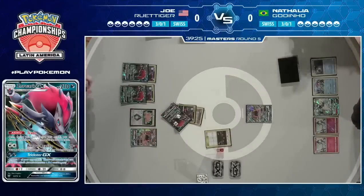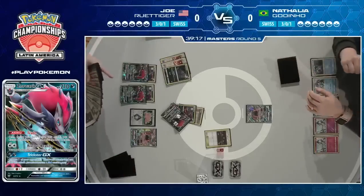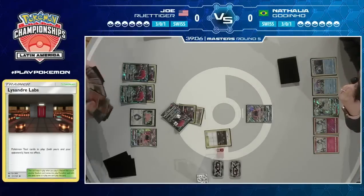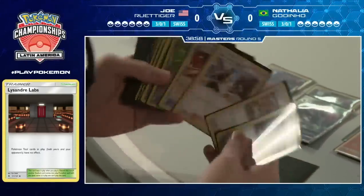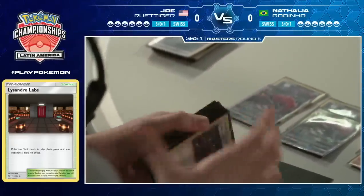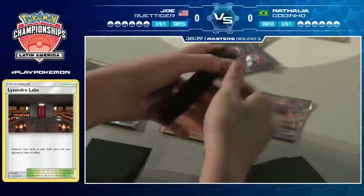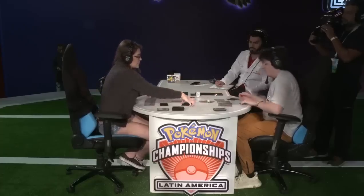Joe is going to go for Lysander's Labs, putting it into play and making it even more difficult for Natalya to finish off the Zoroark. With the Ultra Ball, he gets rid of his Sableye and finds himself Oranguru, so he can start using Resource Management right off the bat. He's gone for the Smooth Over, evolving Ditto Prism Star into Magcargo — so he's going to have the option to get pretty much anything he wants every turn. It's just an insane thing to say that you can have the card you want every single turn.